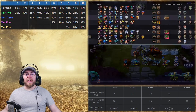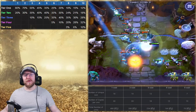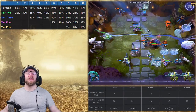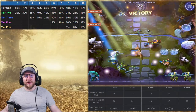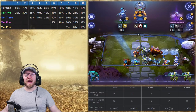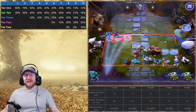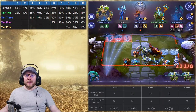Now that we know what level to roll at to find needed heroes, we need to figure out how to improve our chances and manipulate the shop. We've covered rolling at the correct level as the most basic technique. After that we want to learn three other techniques: blacklisting, overflowing, and scouting.